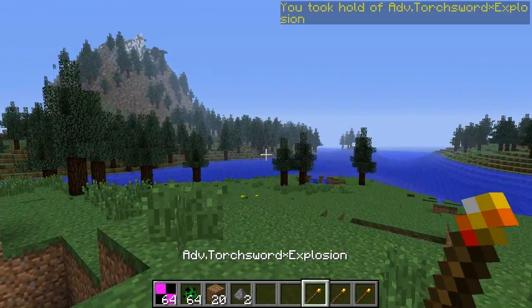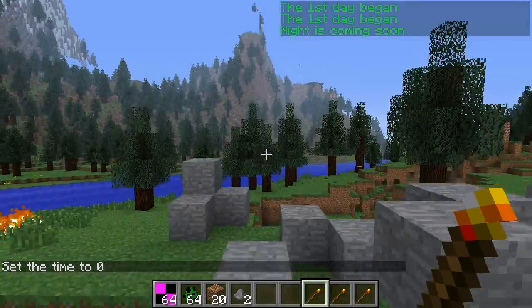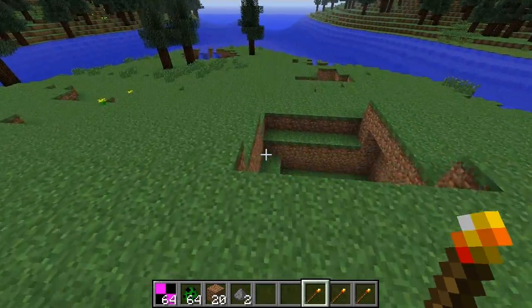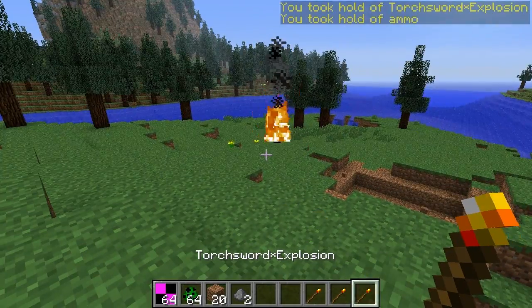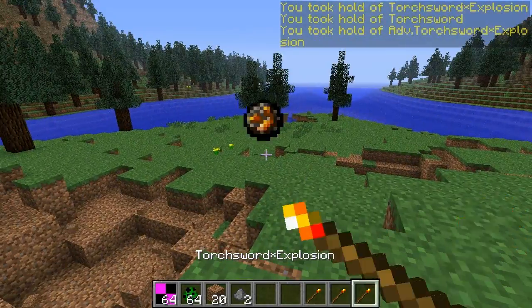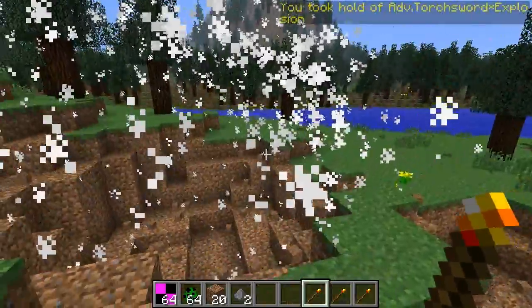So that's the regular torch sword. We also have the advanced torch sword explosion. Now keep in mind that this is a Japanese mod, so I'm probably not gonna have all the set details — you guys may have to figure out a couple of them on your own just because I don't know Japanese. Anyway, let's take a look at the advanced one. With the advanced one you can shoot and it explodes. The difference between the advanced one and the regular explosion one is that the regular explosion is much smaller and the advanced one is a lot bigger. So if you want to do a lot more damage you can use the advanced one. You really got to be careful with the big one, because as you saw in the intro, if you fire the advanced one close to you it most likely kills you.